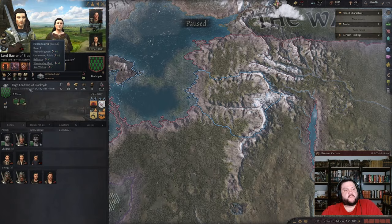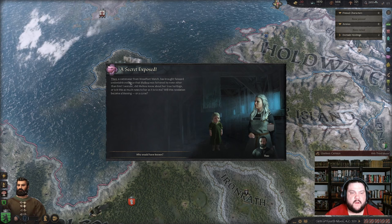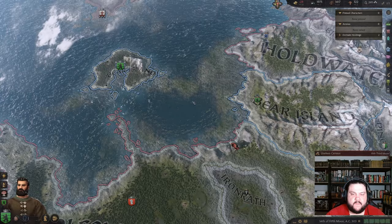Someone is really messing with me — we're getting raided by Lord Balor, all the way down there. You're gonna raid me? Seriously, you're not gonna make it up here in time. We'll watch for raiders. Theo from a commoner from woodwork watch has brought forward evidence against Melissa — bothered by none other than him. She has no affiliation with me so I don't care.